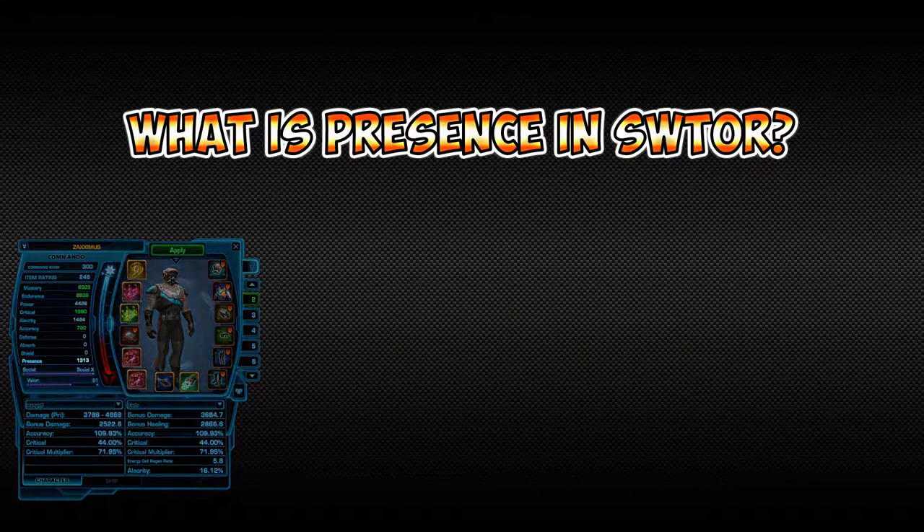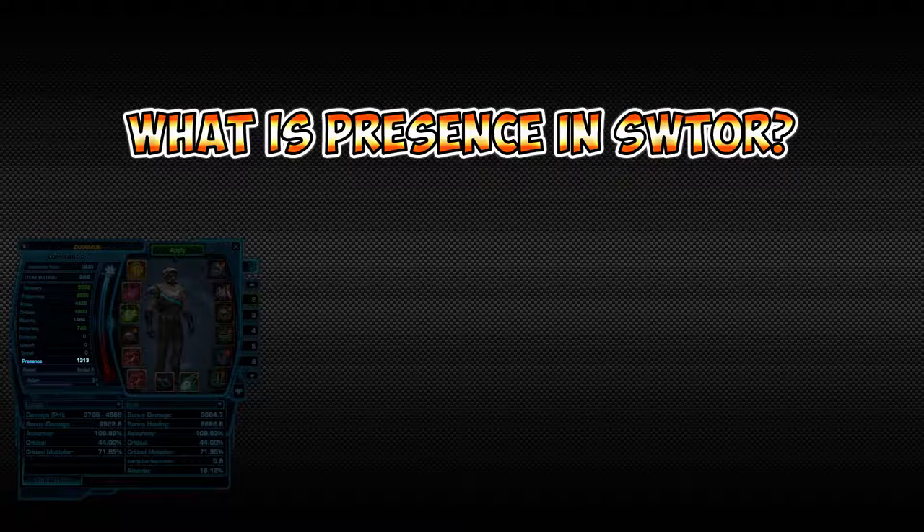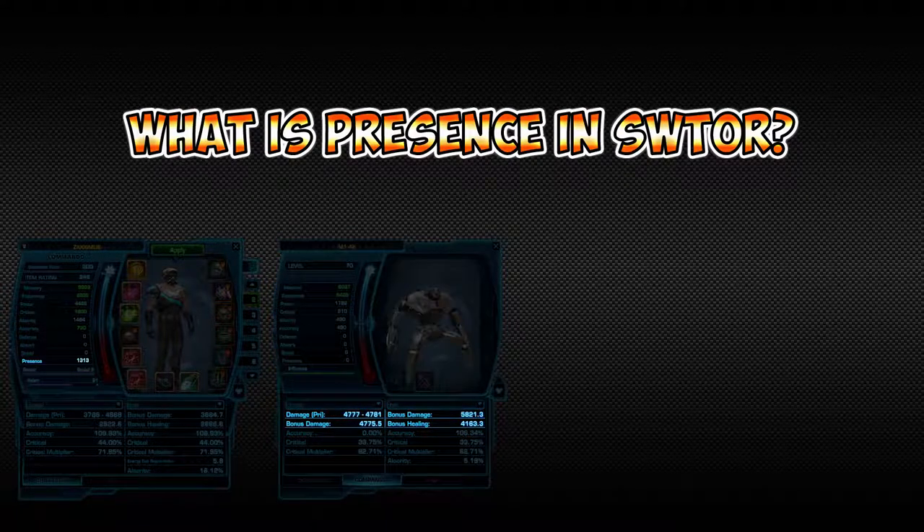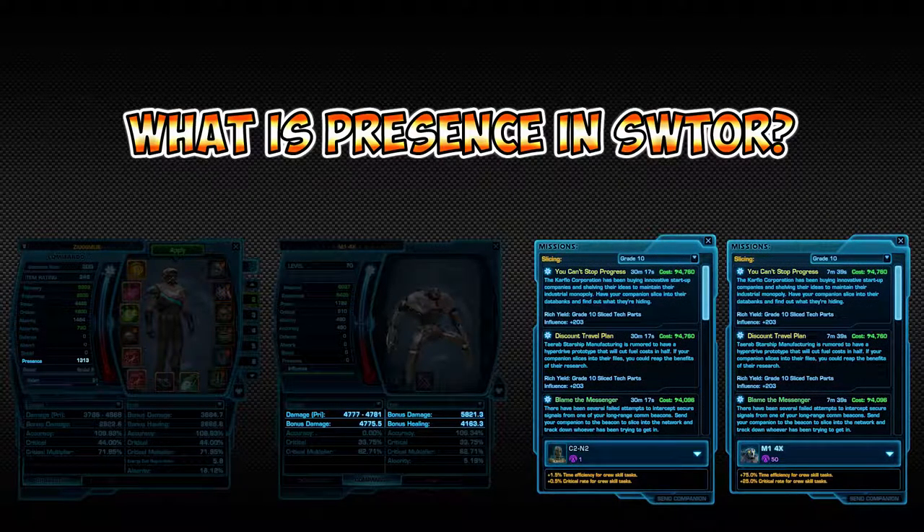So what is presence? Presence is a stat you gain that influences your companion effectiveness. It can influence their damage, their healing, and their health, as well as their crew skill time and their crew skill critical.